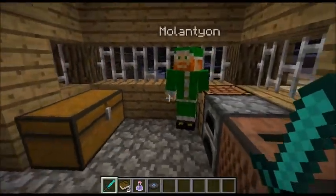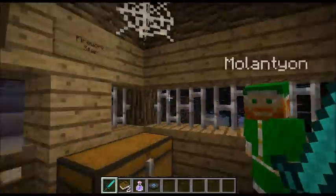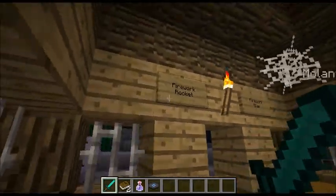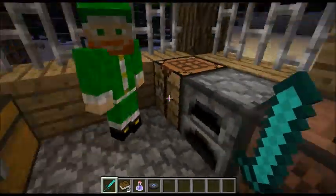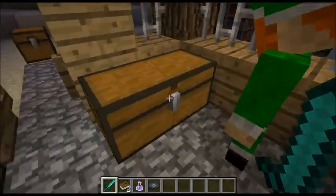We are going to be taking a look at the new Minecraft update, considering that it has awesome stuff, such as if you read this sign - fireworks stars and fireworks. We're in our shabby shack of crafting. This first chest is the fireworks star chest.